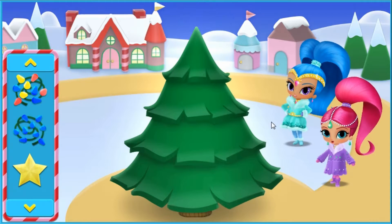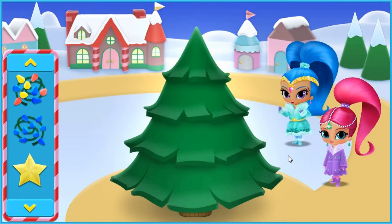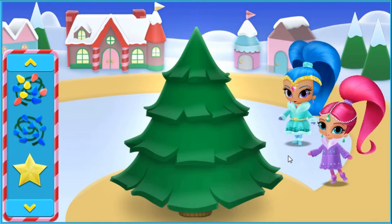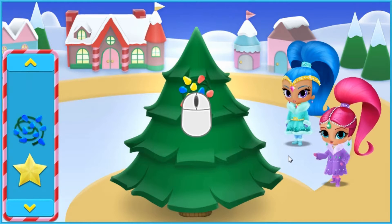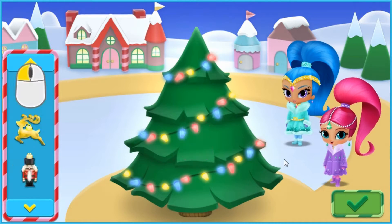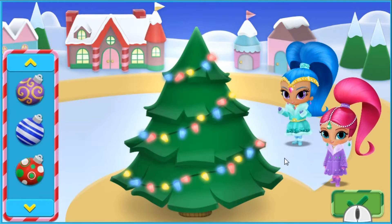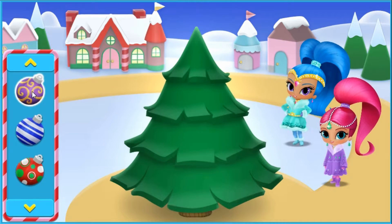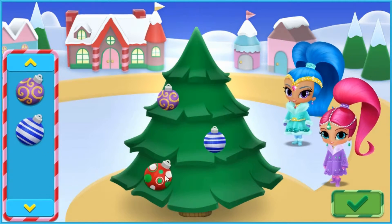Welcome to the village square. Why does it call it a square? Looks more like a circle! Anyway, we have this great big tree and all of these sparkly, shiny ornaments. Let's decorate! Click on an ornament or decoration with your mouse, then click anywhere on the tree to place it. Those lights are so sparkly! We can decorate for as long as we want. Click on the done button when you're done. Ready? Let's make some magic happen! Swirls! Stripes! Polka dots! Snowman!